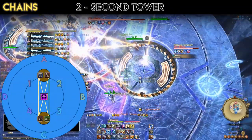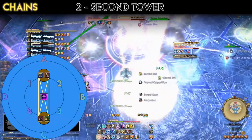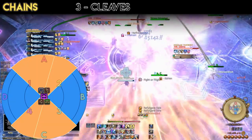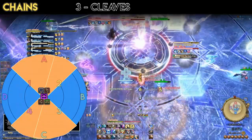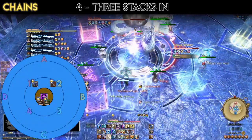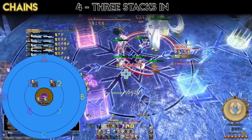Step 2: Second Tower. Chain players next adjust to the two-person towers that spawn north and south. Step 3: Cleaves. After their two-person towers resolve, chain players move forward to bait Path of Light cleaves north and south. Step 4: Three Stacks In. Any players currently with three stacks of Light Steeped on their debuff bar move into the final four-person tower.